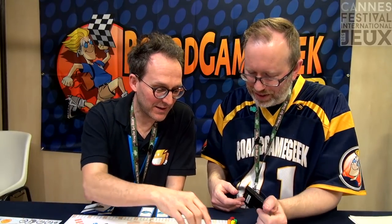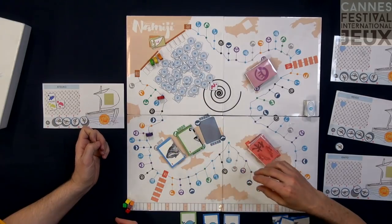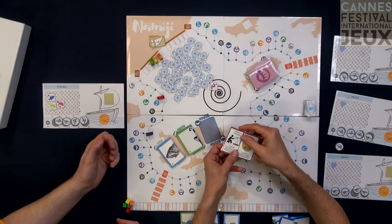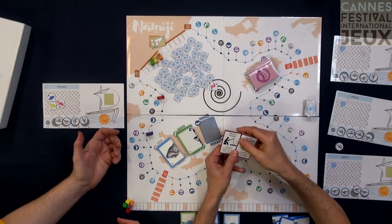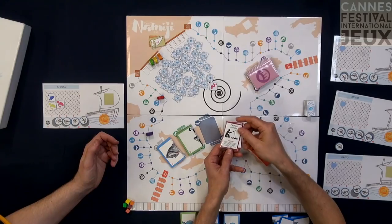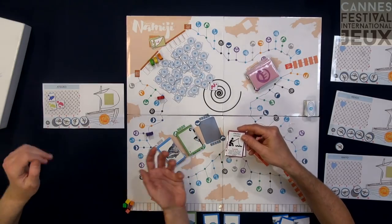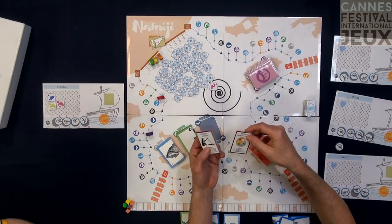Here you have something very new, which kind of reminds me of Crossroads, the first extension of Tokaido. When you arrive on a rock, you pick up two cards — these are hidden objectives. You consider those objectives as you move along the path in order to count victory points. For example, one card gives you four points if you have at least one of each kind of animal. It's hidden, so you reveal it at the end of the game. The other card is discarded. You may collect several as long as you stop on secret rocks.